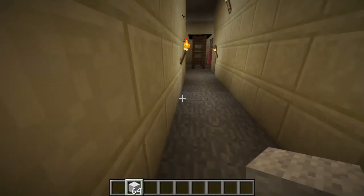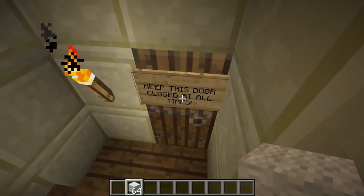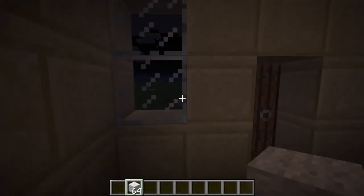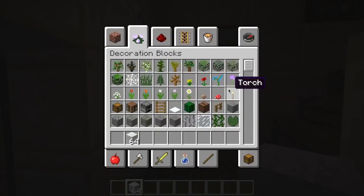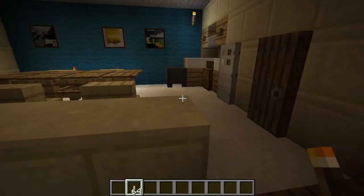Now we're going upstairs to the main area. Here is the door and I put a sign that says 'keep this door closed at all times.' And then here's their front door — in real life it's a bit different, but this is the best I could do. Let me just put up a torch — there, that's much better. We go up these stairs and we're in the most familiar part of their house.